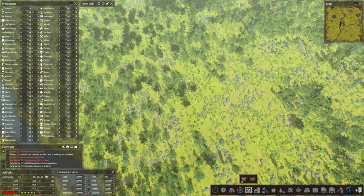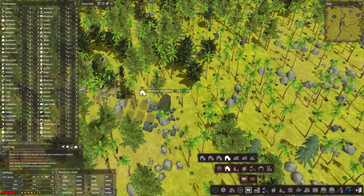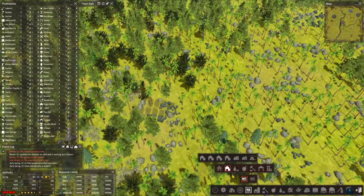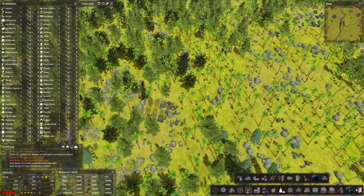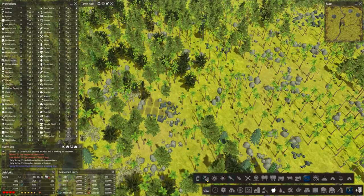Let's give them one of our two tiny tiny barns, and that's given two just in case you need to extend. Just in case they start to get a little bit hungry, we'll throw in a Hunter's Cabin — get a bit more leather coming in, a bit of venison for them to eat — and yeah, maybe a Gatherer as well.